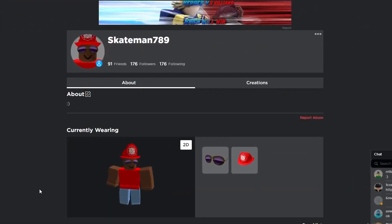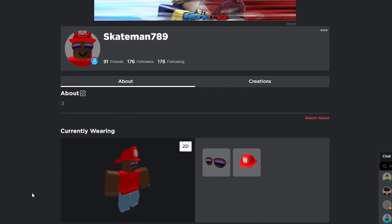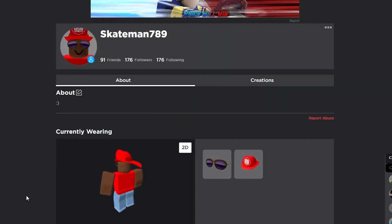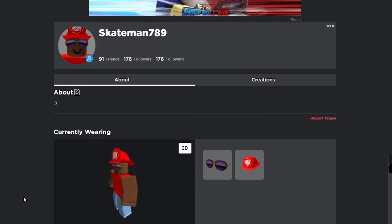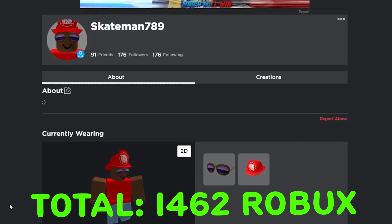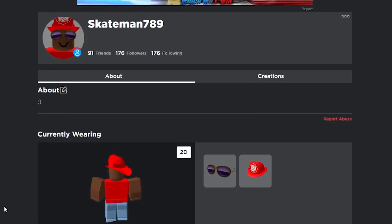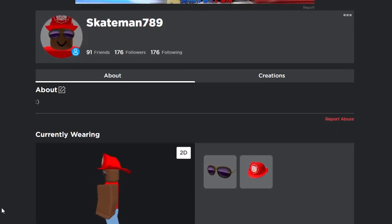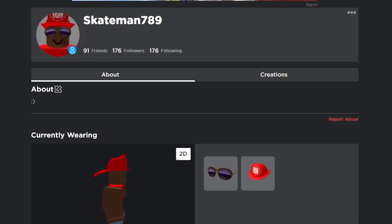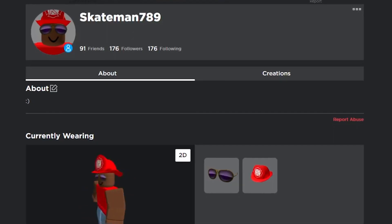What's up guys, so today we're finally going to be doing another Nothing to Something. It's been over a month since the last one and I know you guys have been wanting to see the series, so I'm happy to bring it back. In this first episode we're going to be starting off with 1,400 Robux. I did a series where I went from 0 to 1,000 Robux and we were able to finish with 1,400, so if you want to watch that it's like the introduction to the series — I'll link it in the description below.